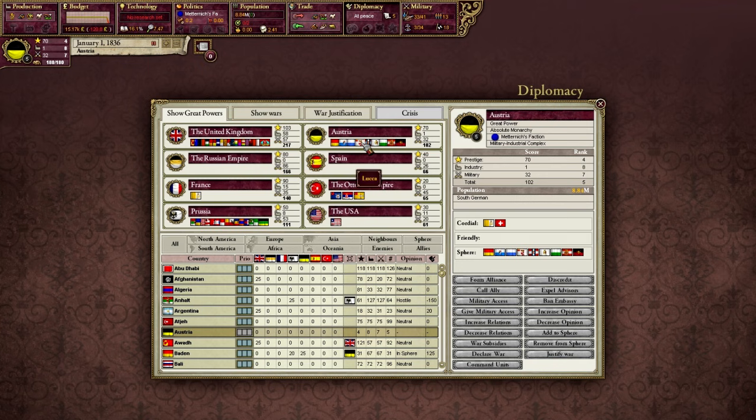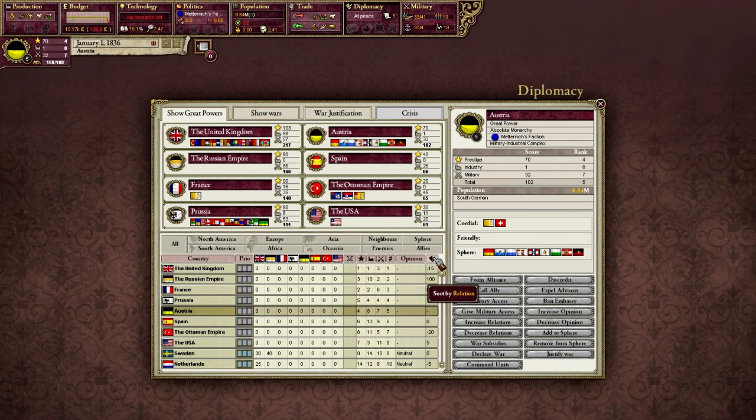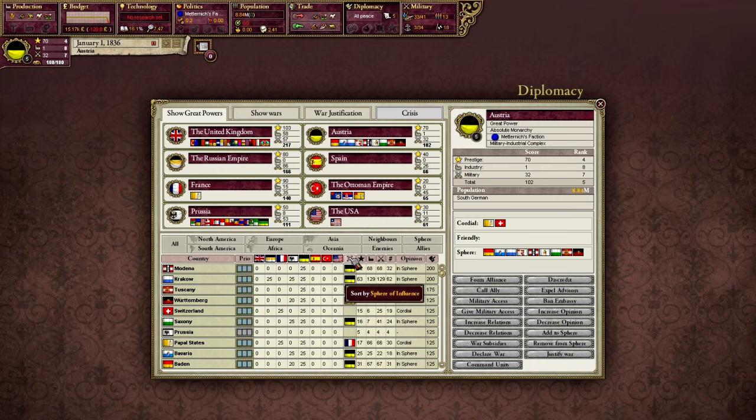Nations can be added or removed from spheres in a way we'll talk about later. All three of the nations that just sent me alliance offers were in my sphere. So aside from being nations generally on good terms with their sphere leader, these are also nations that will share resources. You'll also be expected, if you're a great power, to defend the nations in your sphere. You can sort relations — there are 131 countries if we sort by rank. The nations that have the highest relations tend to be the ones that are in our sphere. We can also sort by sphere of influence.